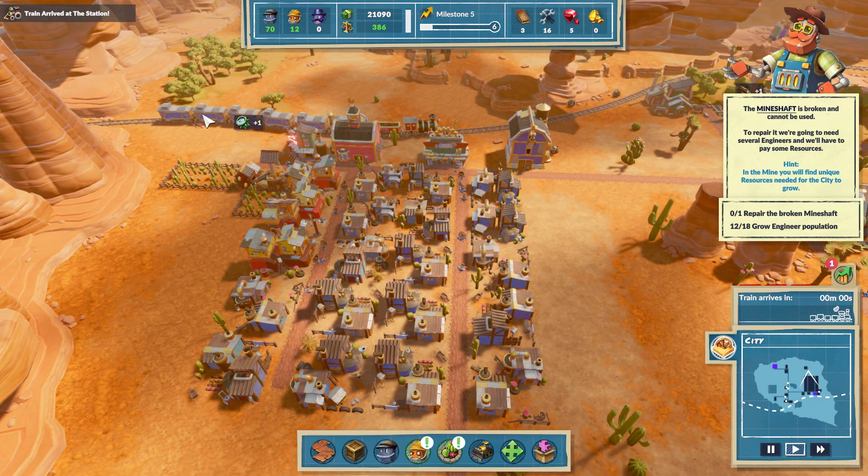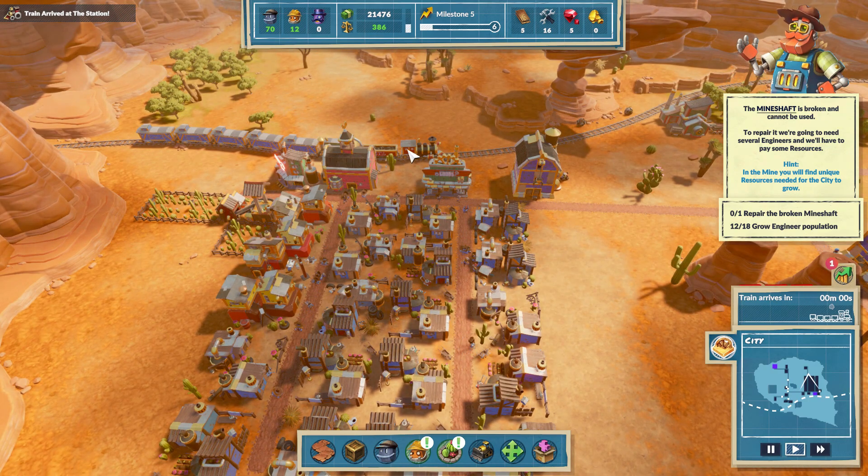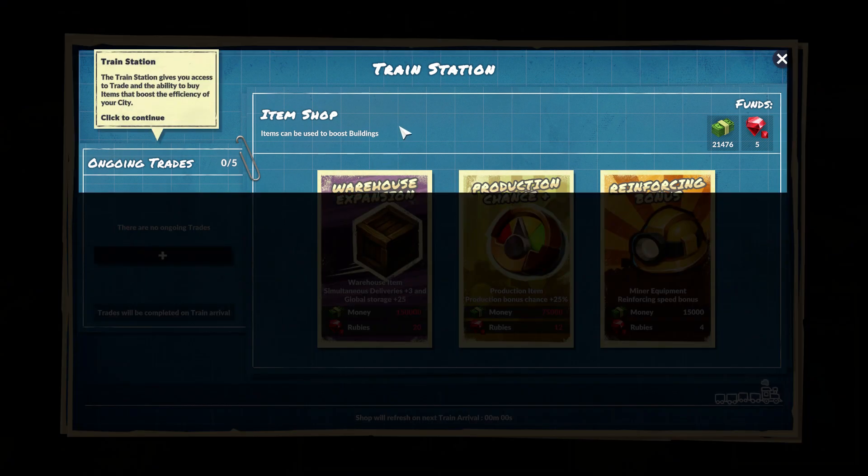The train has arrived at the station. What do we click on? The train station gives you access to trade and the ability to buy items that boost the efficiency of your city.